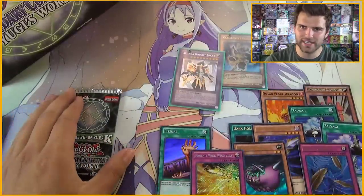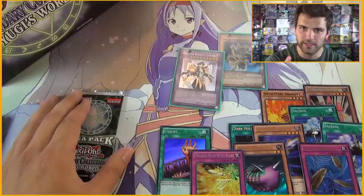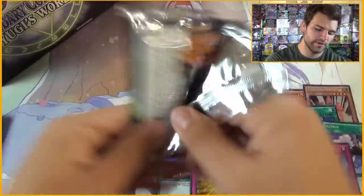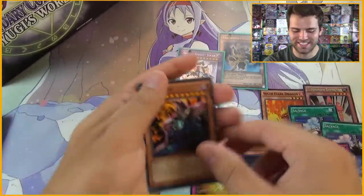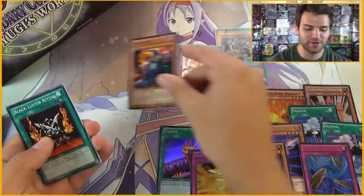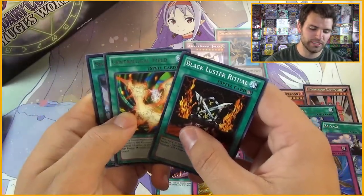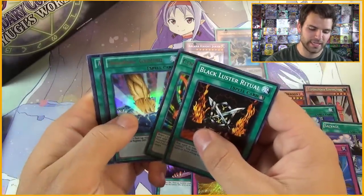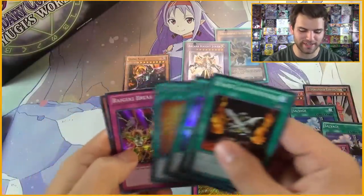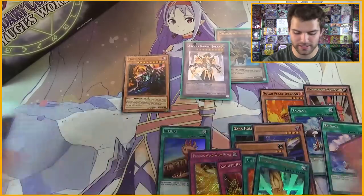The last pack of destiny for our Legendary Collection 3 Yugi's World — believe in the heart of the cards. Here we go. Dark Sage — actually one of the most valuable commons in the set, very cool. Black Luster Ritual, Centrifugal Fields, Smashing Ground. A Feather of the Phoenix along with Raigeki Break — well, we did get a Raigeki card. Command Knight, Arm Dragon, and Beta.